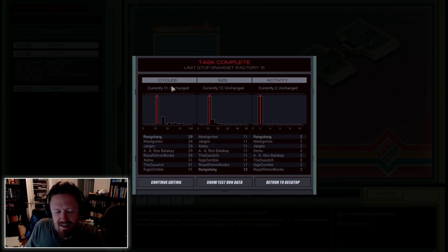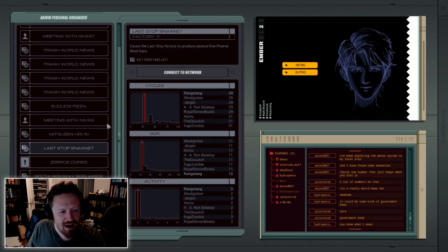But this is actually my historical achievements. Right here you can see this time I actually only did it with 31 cycles, which means that in order to complete the job we had to take 31 steps through the process. Now I've actually done better — I've done 29 steps before. And I'll show you how I did that.